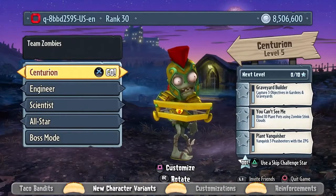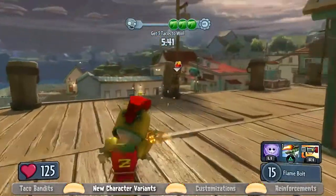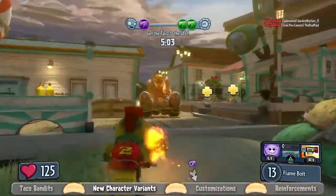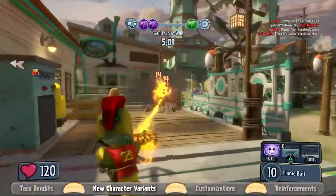We have seven brand new characters for Legends of the Long. Starting with the zombie side, we have the Centurion, who is our Roman-inspired soldier variant. He has a single-shot, semi-automatic weapon that does fire damage on impact — very fast, very accurate, good at range.